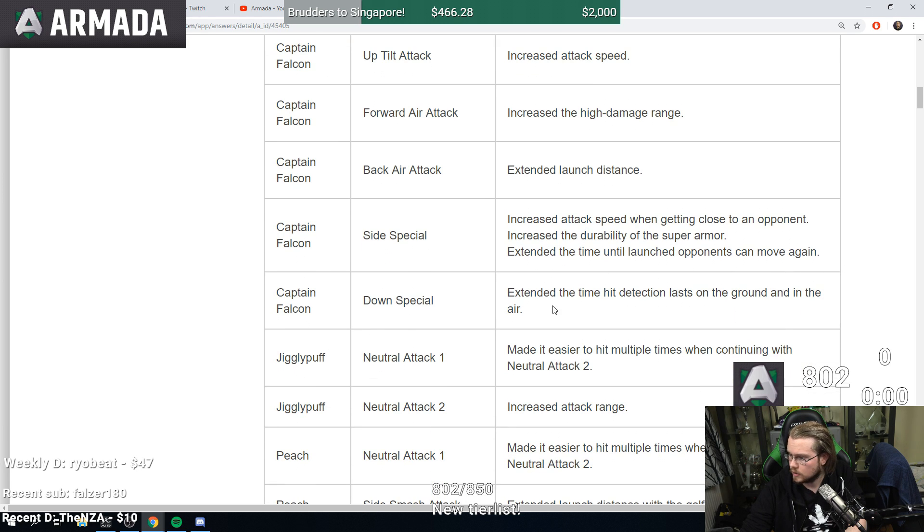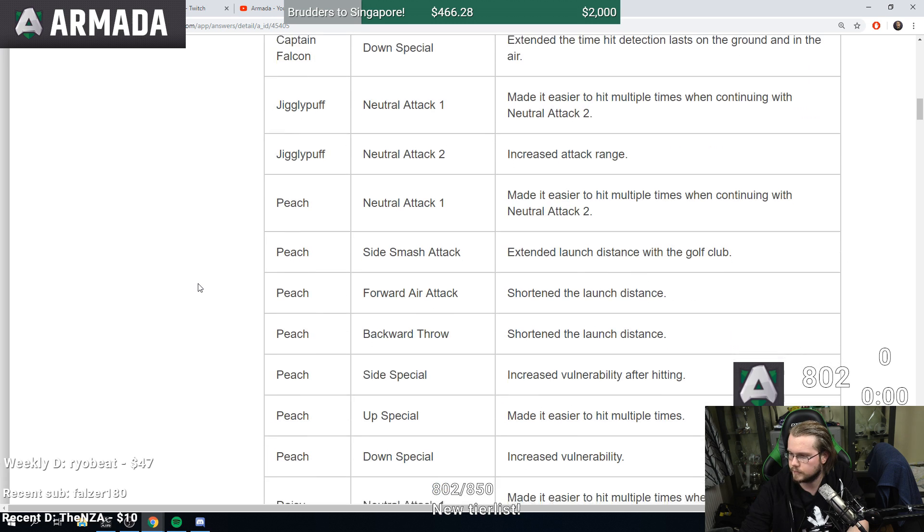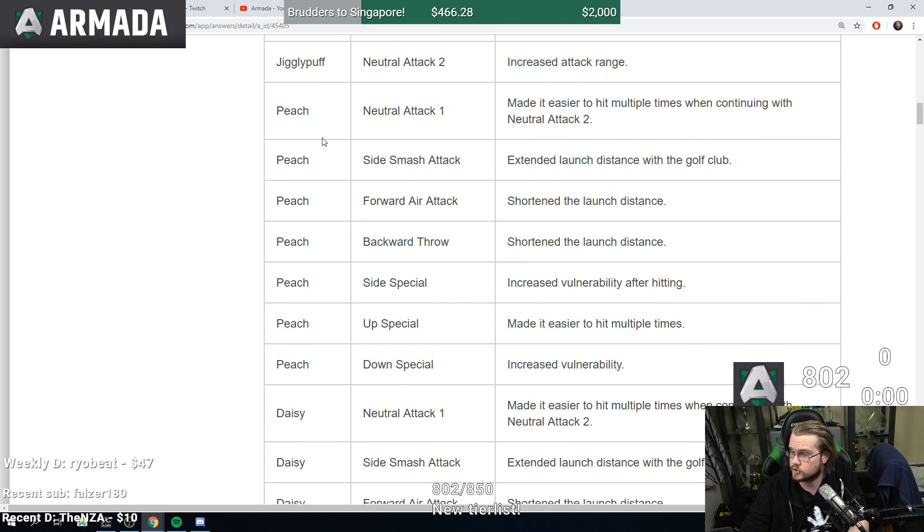Falcon down special extended the time hit detection lasts on the ground and in the air. Jigglypuff: neutral attack one made it easier to hit multiple times. Puff basically doesn't matter. Peach has a lot of changes: neutral attack one hits multiple times easier, f-smash extended launch distance with the golf club so it's stronger.